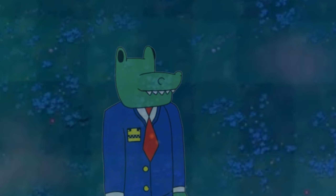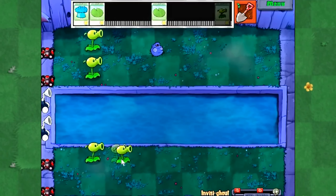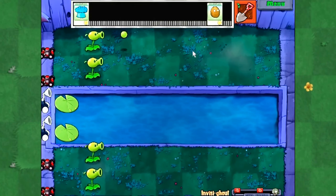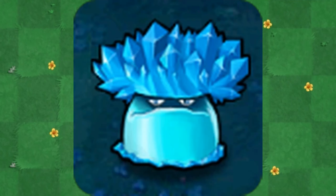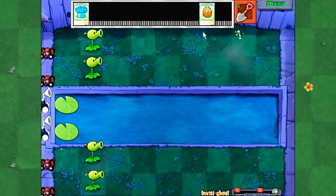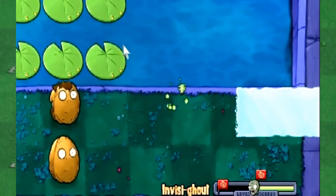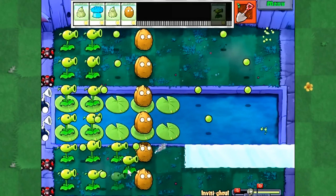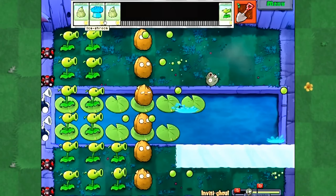Just missing the top ten, Invisigol is a night pool level with invisible zombies. But the plant selection is actually clever this time round, as Kernel-pult and Ice-shroom can be used to reveal zombie locations. The zombie mix is really clever too — Zombonis leave ice trails for you to detect them, Dolphin Riders make a splash, and Jack-in-the-Boxes? Well, hearing his music and having no idea where he is is pretty damn terrifying.